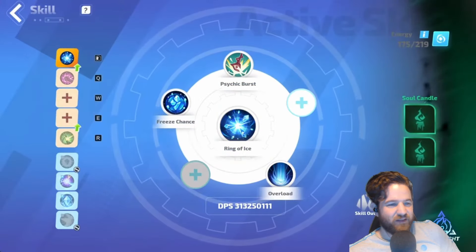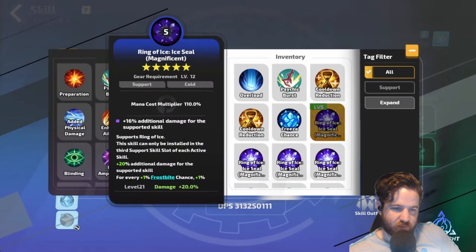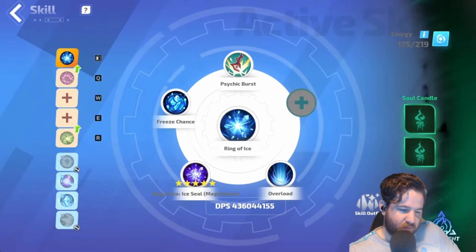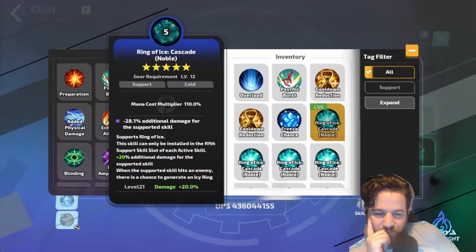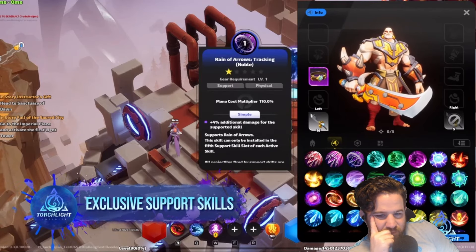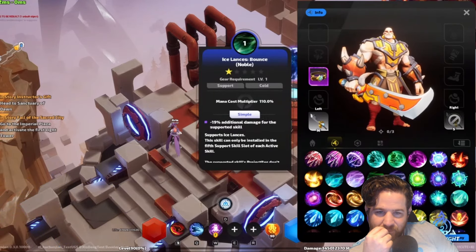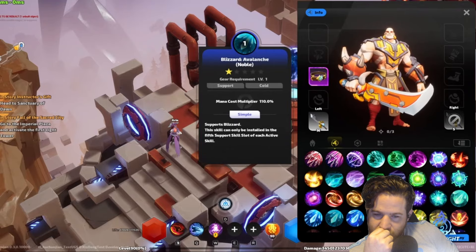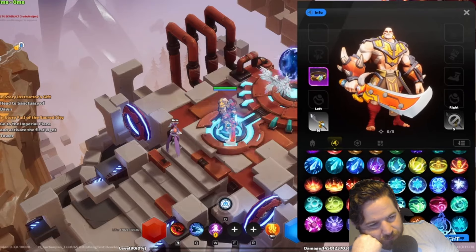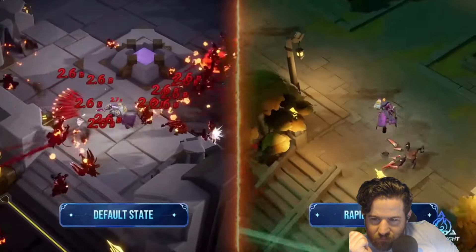This update overhauls the vast majority of active skills, transforming familiar abilities and breathing new life into lesser-known ones. We've introduced several exclusive support skills for a wide range of active abilities. When you equip these exclusive skills in skill support slots three and five, not only will you see a boost in skill damage, but you'll also experience completely new skill forms and effects. They're transfigured gems. First up is the exclusive support skill for Split Shot — Split Shot Rapid Advance.